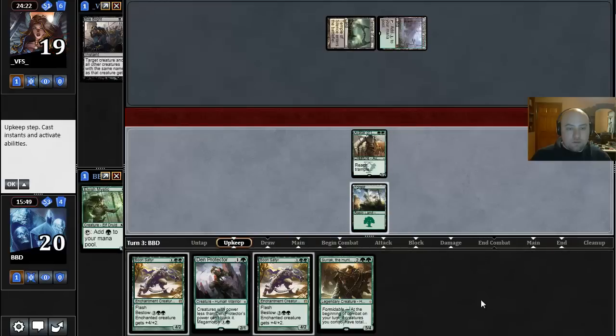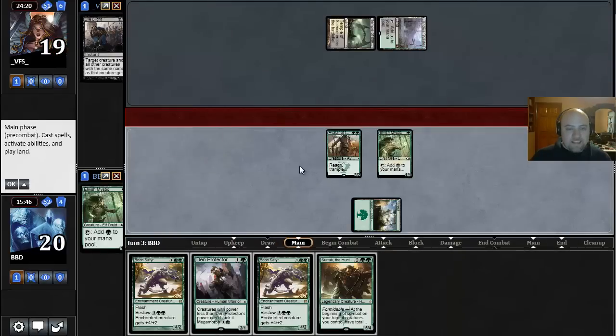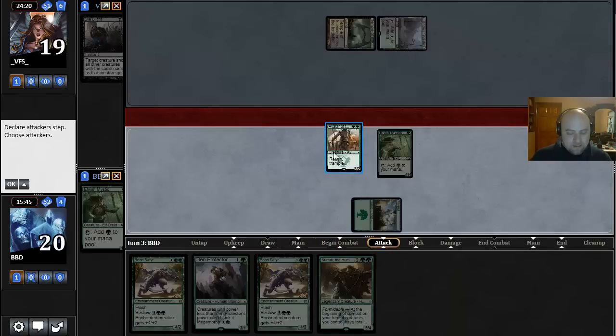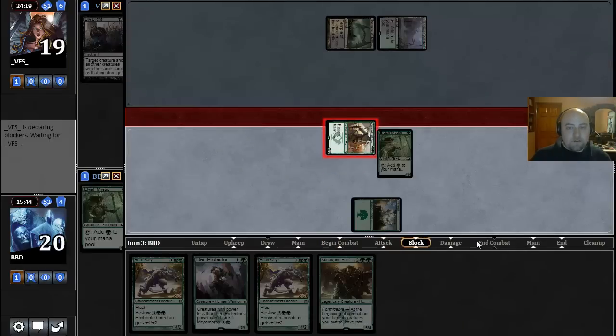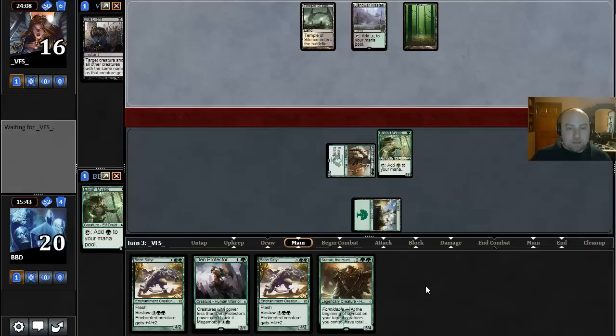Yep, that's a Bile Blight. We're in real bad shape. It could have been worse — we could have not had that other Elvish Mystic, or could have gotten both Elvish Mystics Bile Blighted. This was worse than drawing a land, but not significantly so. Hopefully we draw a land next turn and can jam — a couple lands, a Boonsatyr and a Surrak and maybe we can actually get something going.